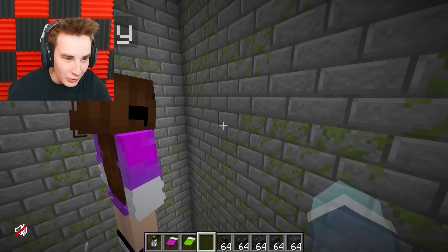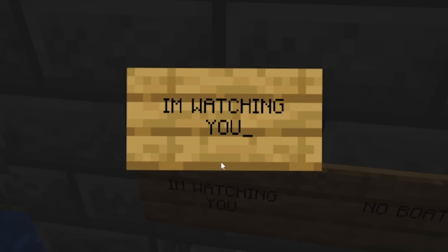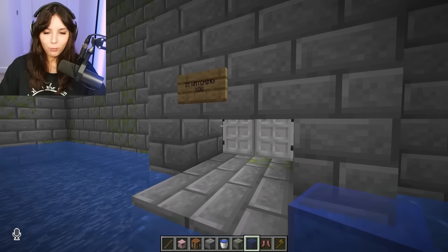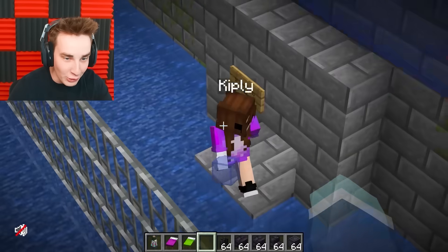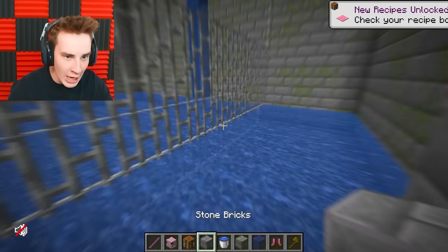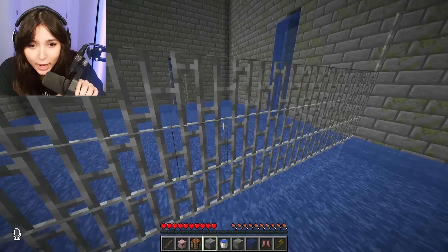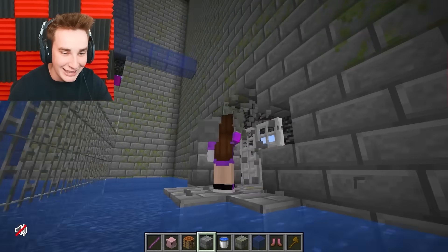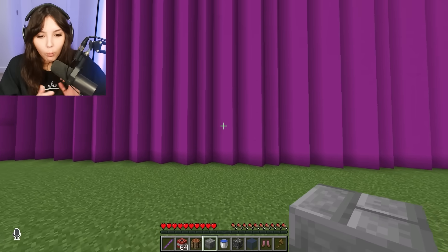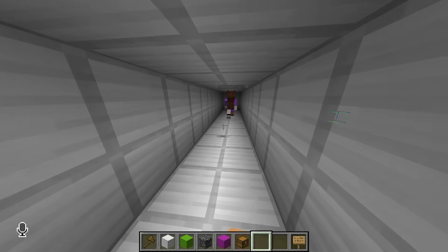Since she can't see me, I can troll her! I change her sign to read 'I'm watching you' and break another one. She notices and calls out 'Very funny, Skidzy, Izzy.' She's totally sussed out. Then I use my ability key on her — I'm controlling Kipley now! Her hands go up without her doing anything. I break part of her own build as her, give myself TNT, then head to Izzy's side to grief him too.